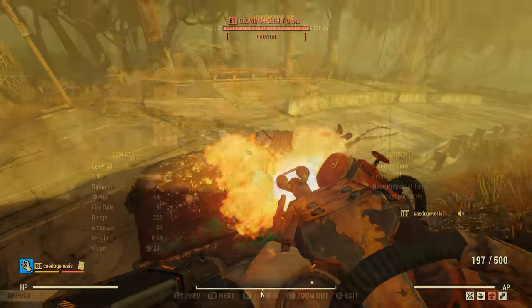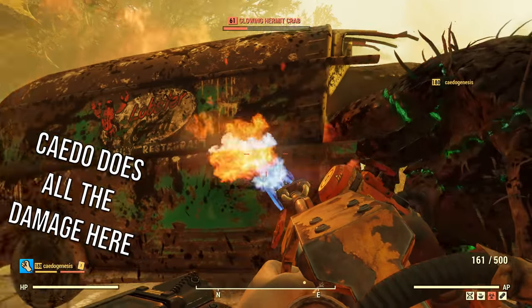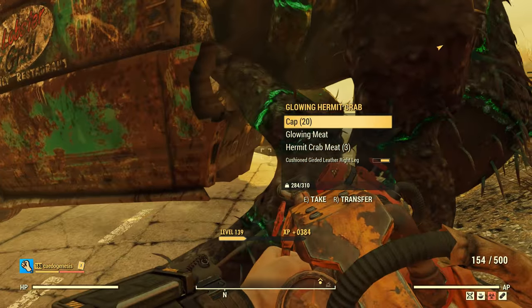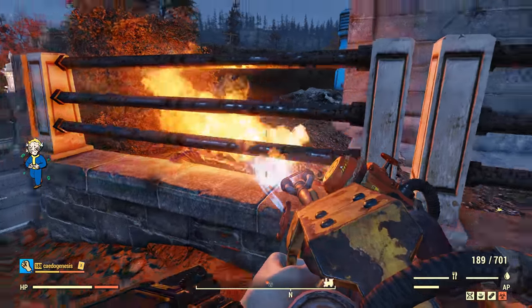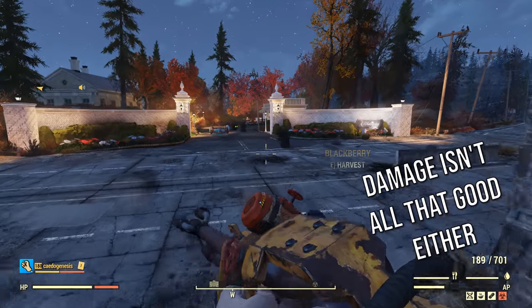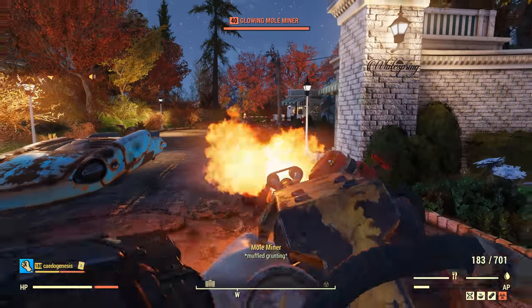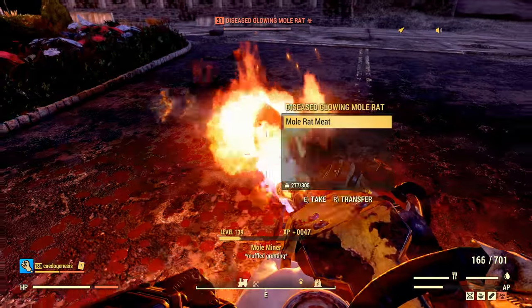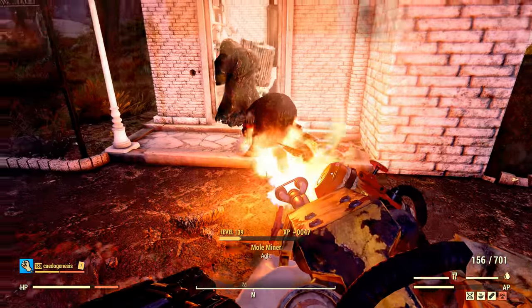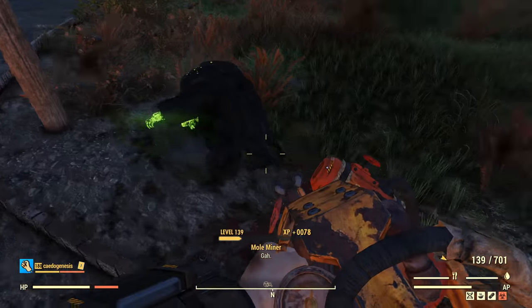The sad fact is that this flamer is one of the worst weapons I've used in all of Fallout 76. It was the first time I used a flamer in this game, and I was so damn disappointed. The damage itself isn't all that bad, but the range, ammo consumption, and just about everything else is terrible. The range listed on the weapon, with the way I've got it modded out, is 228. Judging by how far this thing can actually reach out, I've got to imagine that's measuring in millimetres.